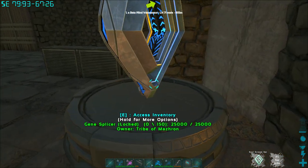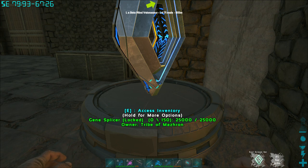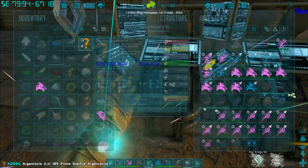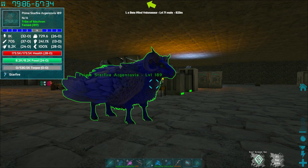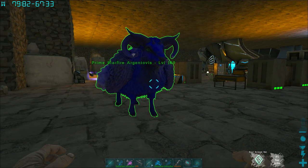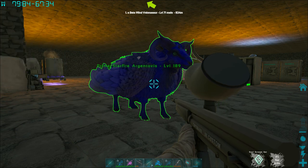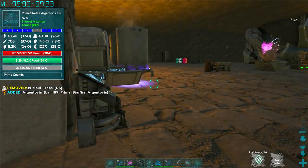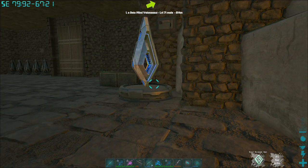Another incredibly important tool later is the gene splicer. There are multiple creatures you can combine that aren't meant to go together, and they can get special bonuses. For example, the Argentovus — it's an Argent and an Ovis mixed together. It can fly, and it gets a bonus where it ignores armor bonuses that a creature might have, dealing something like true damage with either its ramming ability or its superpower, Starfire. I'll go deeper into the gene splicer in a later video.